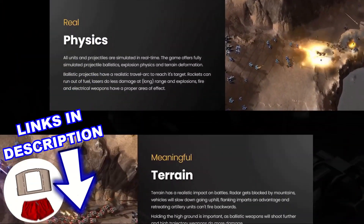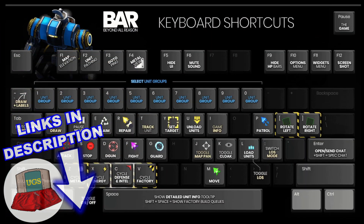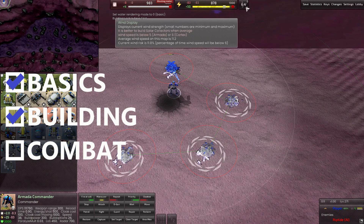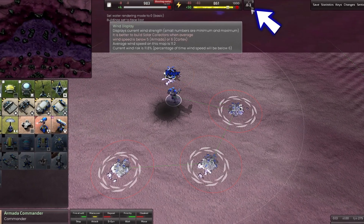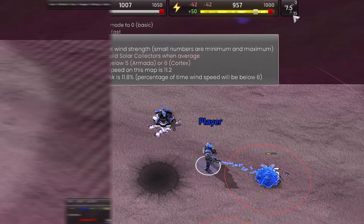Be sure to check BAR's really helpful online guides and Discord to learn even more tips and tricks. On to building and combat tips worth knowing right away. If you plan on using wind energy, hover your mouse over the wind icon to note the average wind power on your map, and to learn if wind power is even viable.